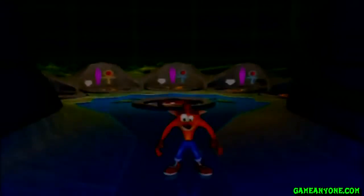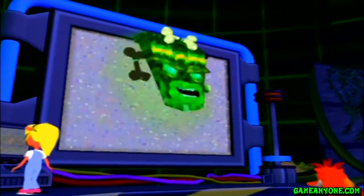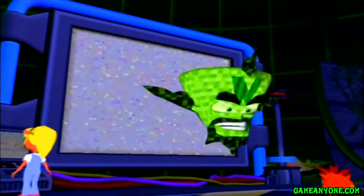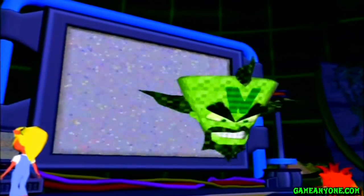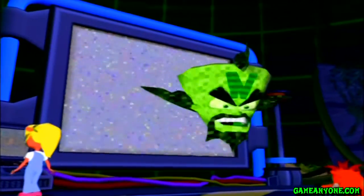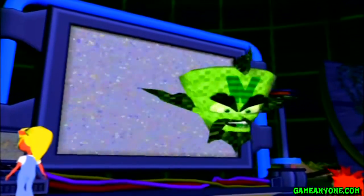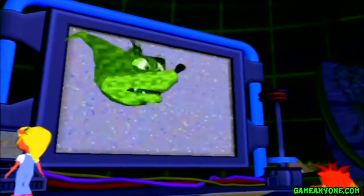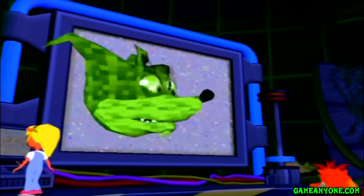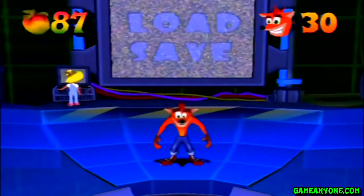And there we go! That defeats Crunch. Cortex! When are you and that super weapon of yours going to put an end to that interfering bandicoot? You are beginning to test my patience! I'm working on it, Uka Uka. Listen Crash, you may have outsmarted Rocko, but there are three more elemental masks where he came from, and they are all significantly more powerful. I have no doubt that the water elemental will make sure you never see the light of day. The water boy and I are gonna take you out!